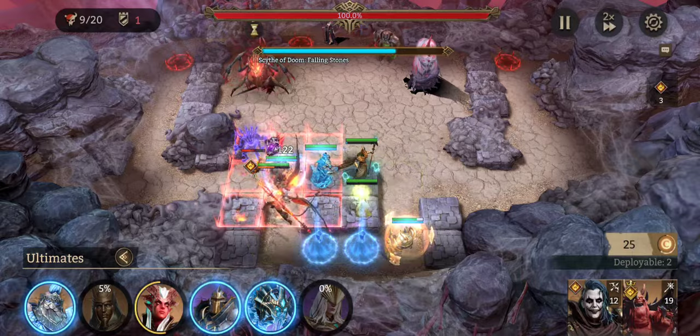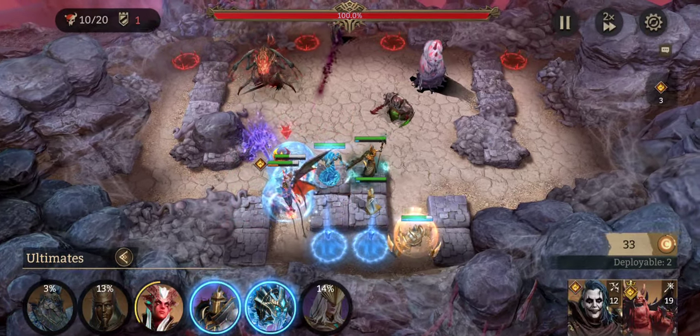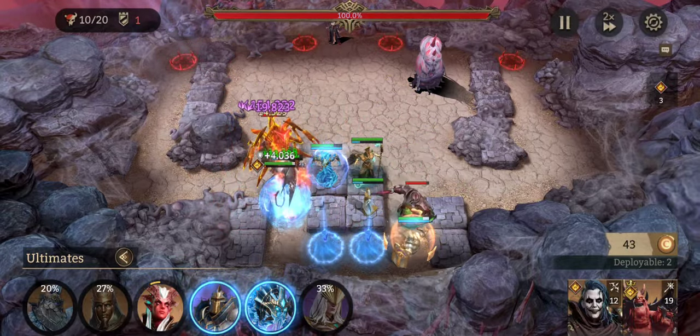Right here we're going to alt our Brook. We want him to take almost no damage because we do have two units being hit by the falling stones.